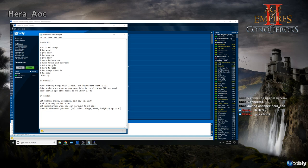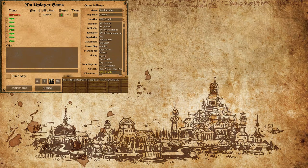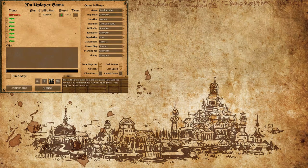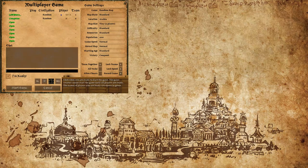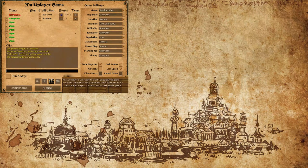Here's the build order: in dark age it tells you where to send your villagers, in feudal age it tells you how to manage economy and what upgrades to get, and in castle age it covers the transition. I'll load up a standard Arabia map versus an AI to show you this build order.